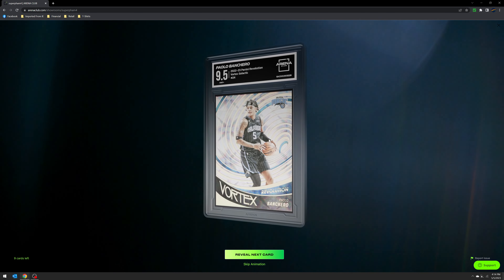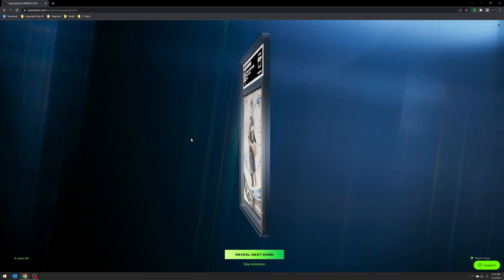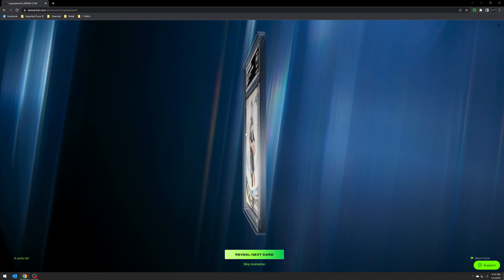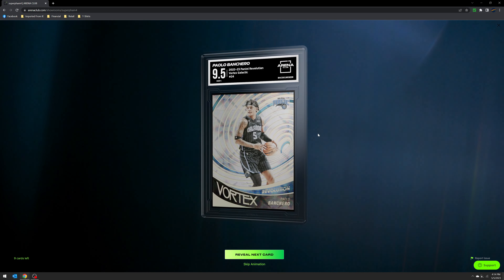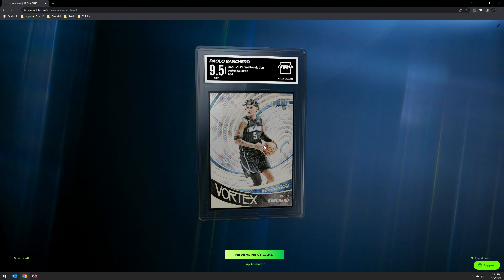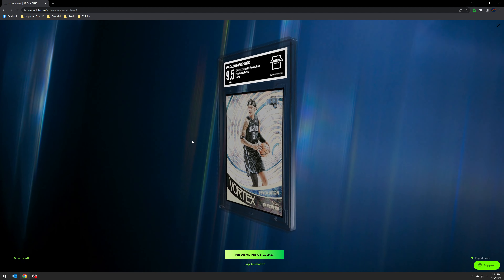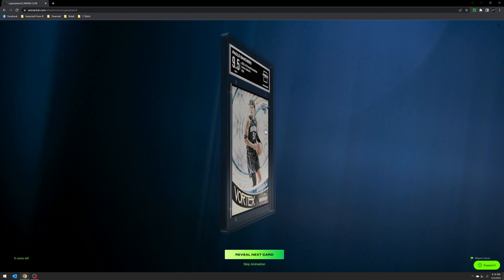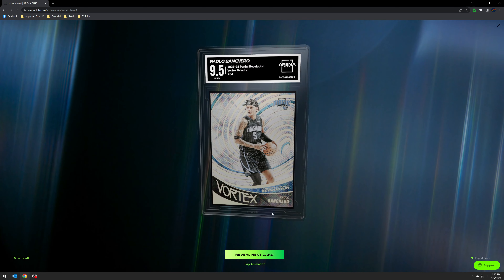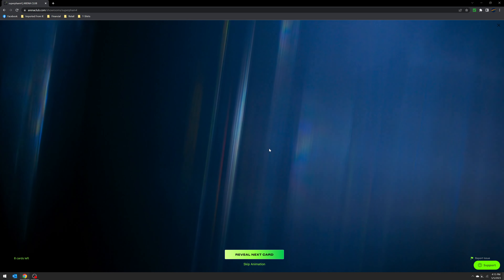Here's my Galactic — this only got a 9.5, but I'll take that for a Galactic, although it is just a Galactic insert. I hit this in a break on BluZ YouTube and I think it was the first Paulo Galactic they hit this year. I'm looking to probably complete this insert rainbow — I'm just waiting for the Cubic prices to come down on the Vortex. Nine-five on a Galactic palette — I'll take it even if it's an insert.